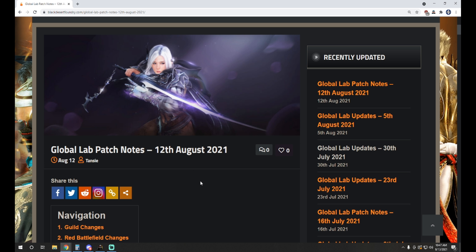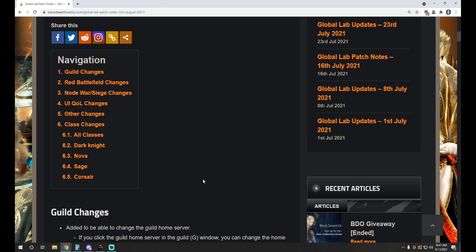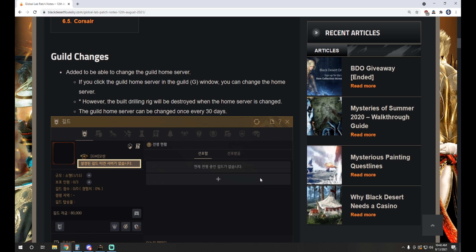What is up guys, I've got NotTheWorst here bringing you another Black Desert Online video. Today we are taking a look at the Global Lab patch notes from August 12th, the latest ones out there. I'm sure you clicked on it because we got Sage nerfs included in this, which has been a hot topic, but personally there is one other change that I like a bit more. Let's jump in and see what we got.